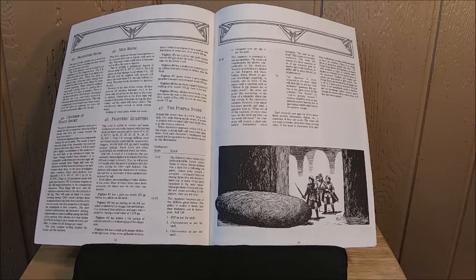The Mud Room is an encounter I did not use — it's just a massive dump of brown mold. If you get anywhere near it, you take four to twenty-four points of damage with no saving throw. I'm not a big fan of no-saving-throw anything. The Fighters' Headquarters is a good chance for some hack-and-slash — a fun brawl with nine fighters. Then you get to the Purple Stone, which is kind of interesting: when you get within two to five feet of it, a light shines on you and based on your intelligence you gain different powers that last for a limited time.